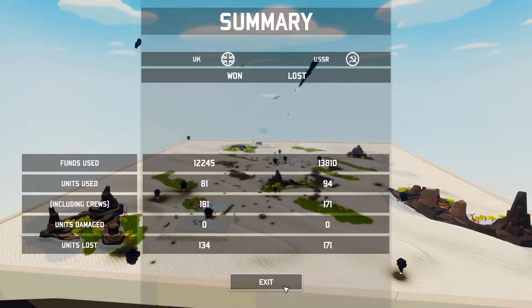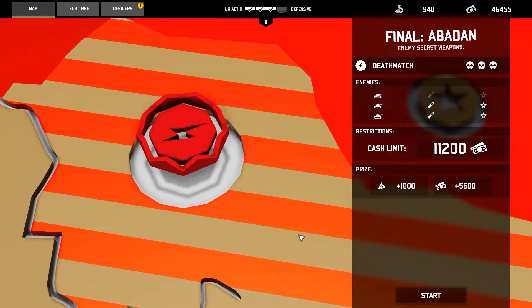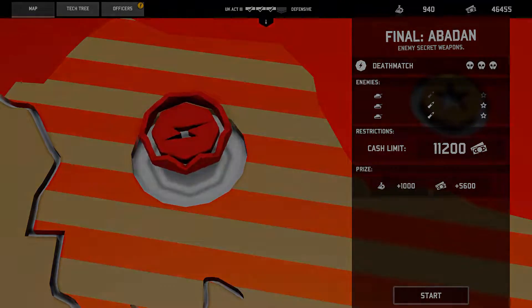Another victory down in Iran, baby. We're dancing in the desert with the mustache man, Stalin himself. Alright, the final mission — two rockets, two specials, three tanks. Let's just get into it.